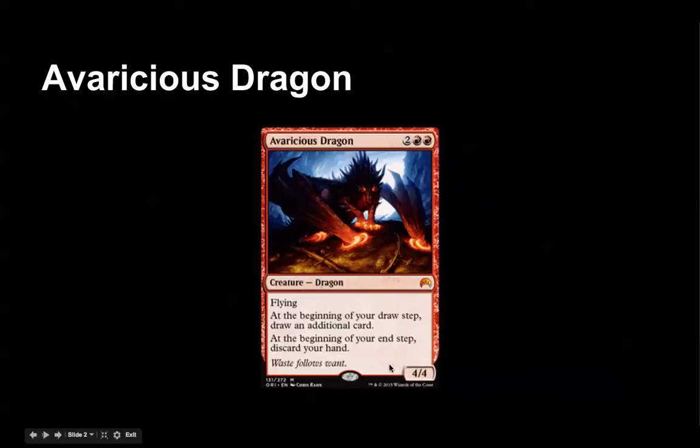So it's a four-cost 4/4 flyer, which is off the bat pretty good — two generic and two red, pretty reasonable. At the beginning of your draw step, draw an additional card. That's good. And at the beginning of your end step, discard your hand.